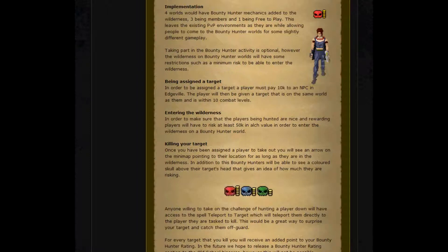Taking part in the Bounty Hunter activity is optional. However, the wilderness on the Bounty Hunter worlds will have some restrictions such as minimum risk to be able to enter the wilderness. One of the main things of Bounty Hunter is being assigned a target. In order to be assigned a target, a player must pay 10k to an NPC in Edgeville. The player will be given a target on the same world as them and within 10 levels of combat.